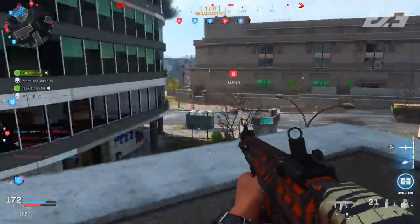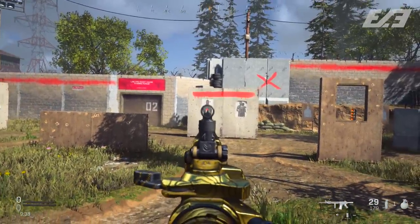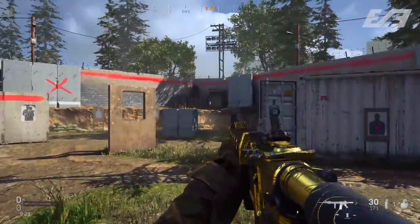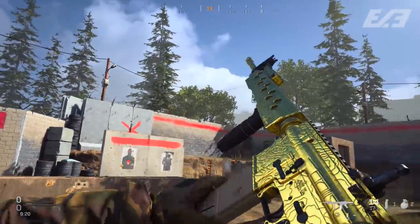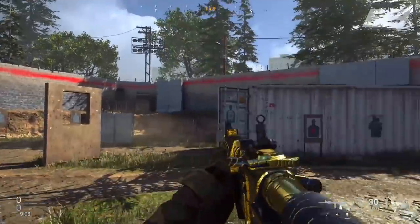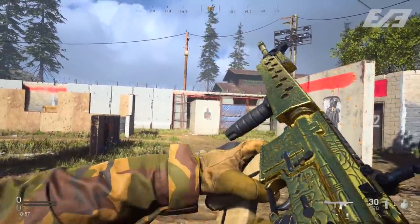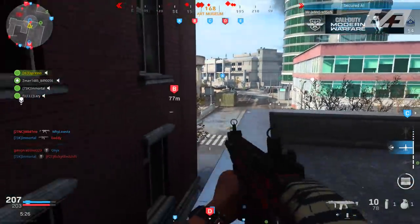One tip that may seem unorthodox: when you spawn in or get close to combat, shoot one bullet so you have 29 out of 30 rounds in your magazine. This lets you either find an enemy and reload before they run away, lining up the shot, or if someone pops around a corner you'll have ample ammunition to take them out. It simply offers you enough rounds to take a gunfight but also enough to spot an enemy, reload, and then take them out with time to spare.